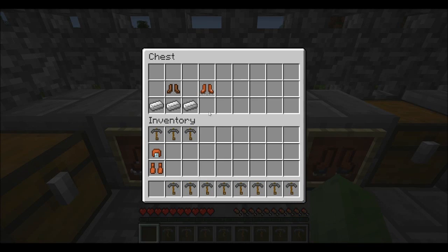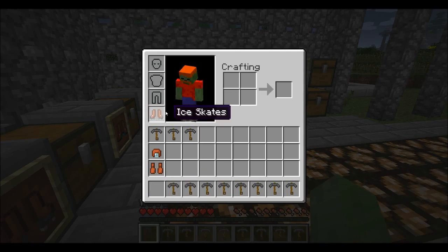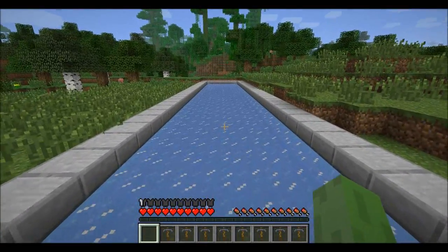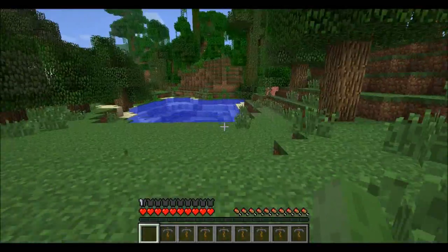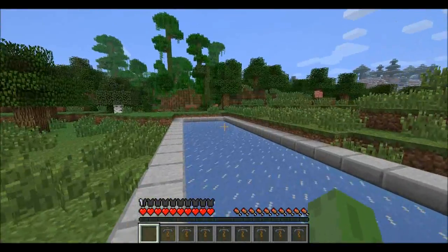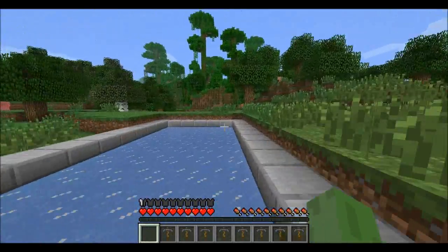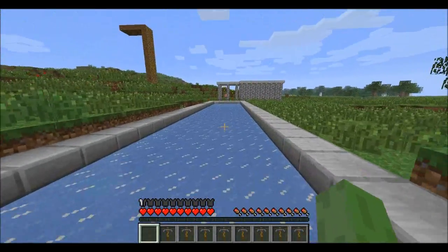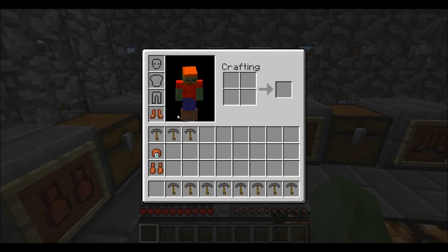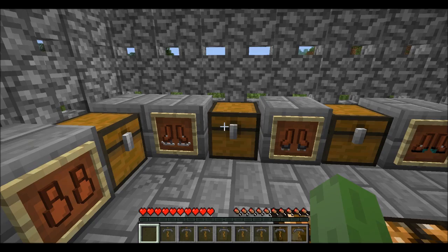The next thing I have to show you are the ice skates, one of my favourite things they've added. You can build the ice skates using leather boots and three iron on the bottom — quite a simple recipe, easy to remember. They don't really change much on normal ground, but when you get on ice they will make you go so fast. As you can see it shakes uncontrollably, and once you are on ice it is really hard to turn around. If you live in a snow biome, these things would be perfect for getting around really fast.